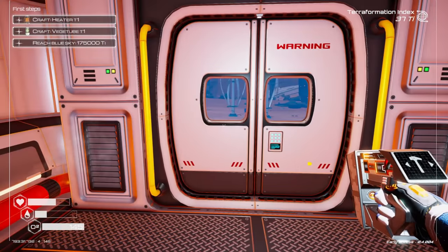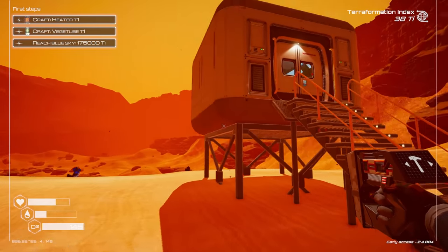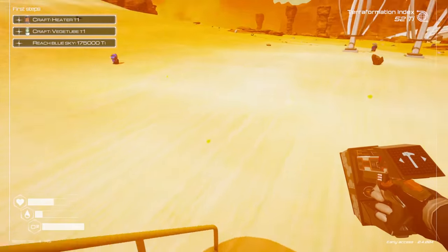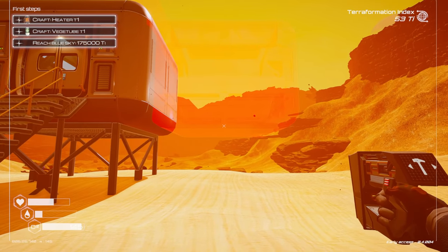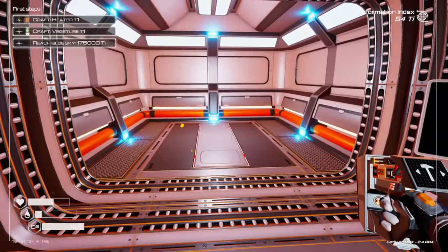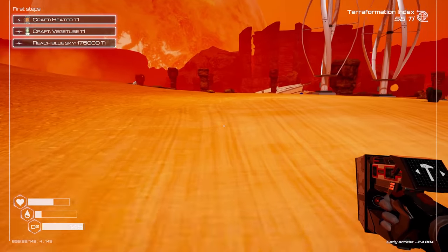We need to craft a heater and a veggie tube. But first we need more buildings — we need iron and titanium. There's a storm coming! We're going to get this building attached real quick, then we need to head back because I need water and we don't have a crafting station yet. Do I have enough for another one? I do — perfect. It's just iron, we can make a crafting station tier two and then we won't have to leave.